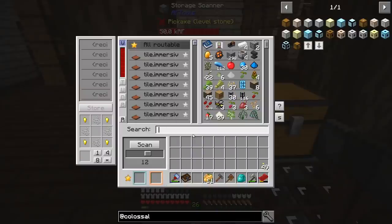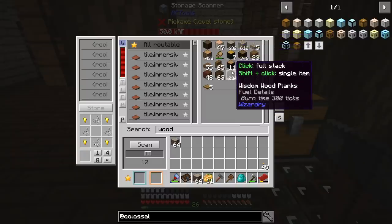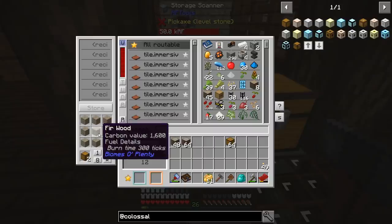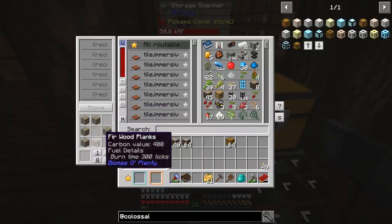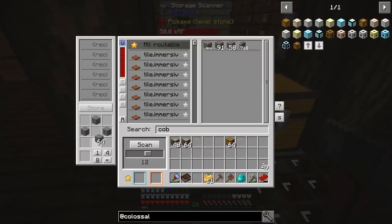We'll need logs — why not use fir wood? We've got so much of that. We're going to make eight of these. Then we're going to put wood around the edge to make the colossal chest wall. We'll make around 64 for the core pieces. We're going to need some cobblestone — wow, 4,000. The cobblestone goes around the edge, the chest wall goes in the middle, and that gives us the interface. We'll make one of those.